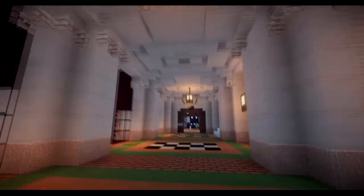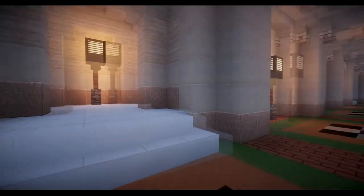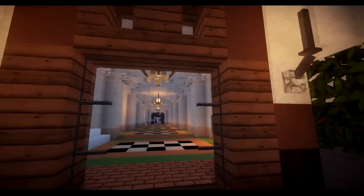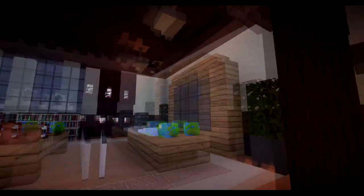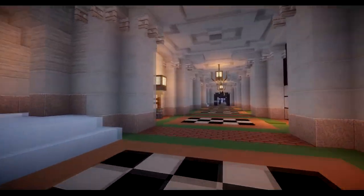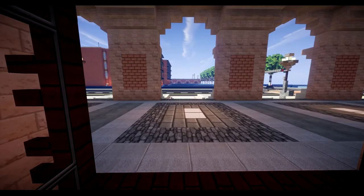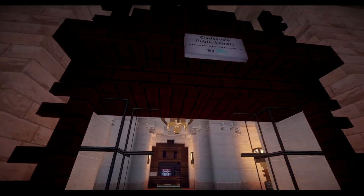Here you got the interior — pretty vibrant in here actually. You got some pretty cool colors. I am using a pretty light shaders; I'm using Ebon shaders, which really enhances the experience of looking at these things. Just take a look at that ceiling right there. Now here is the gift shop — always got to have a gift shop in one of these old kind of places. This doesn't remind me of a museum, but this is actually a library. Right here: Clydesdale Public Library by Ofri.